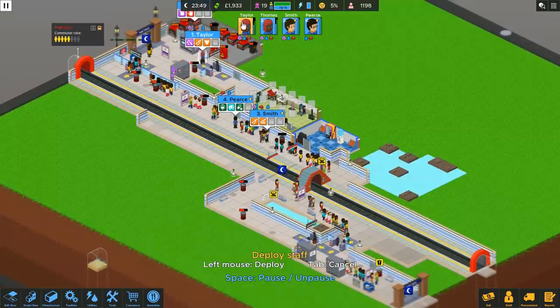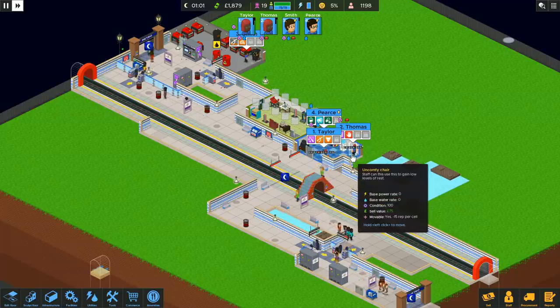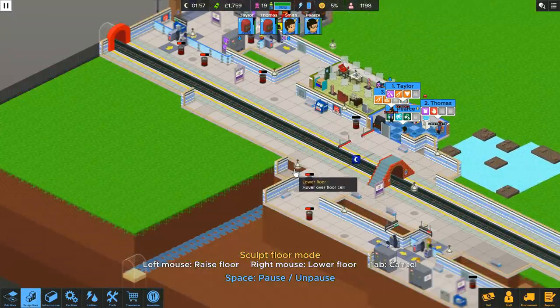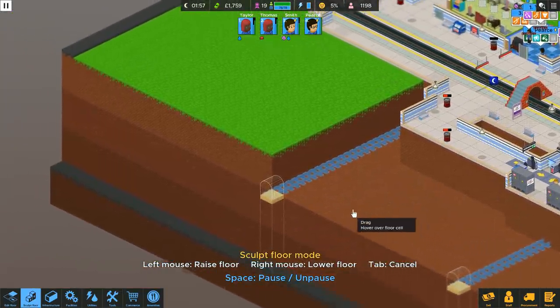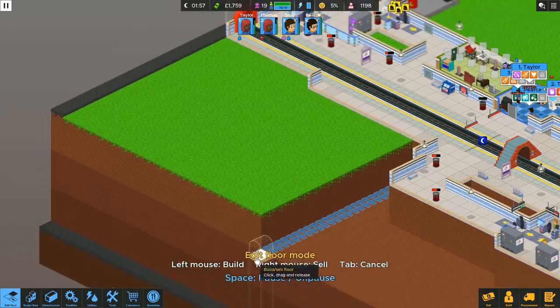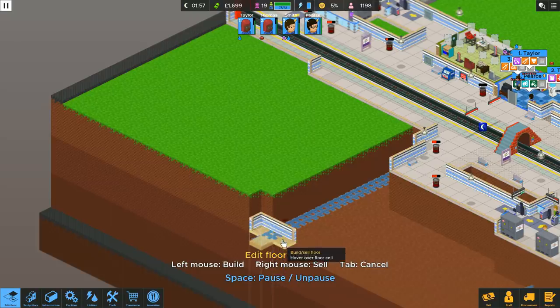All my staff desperately want to break — fair enough, guys. My staff are actually sobbing with sadness right now, but it's fine, just watch some TV and you'll feel better. Let's start lowering some floors here — we want to actually lower a bit of floor down to the level below. So we got ourselves a beautiful bit of track right there. Do I need to buy all of this track immediately? I suspect so — if I want the Piccadilly line to actually run, I'm gonna need to buy all of this. That's expensive, unfortunately.